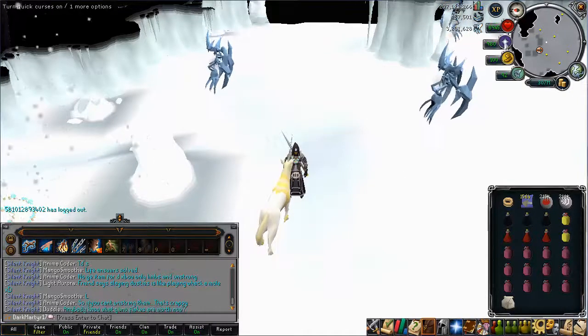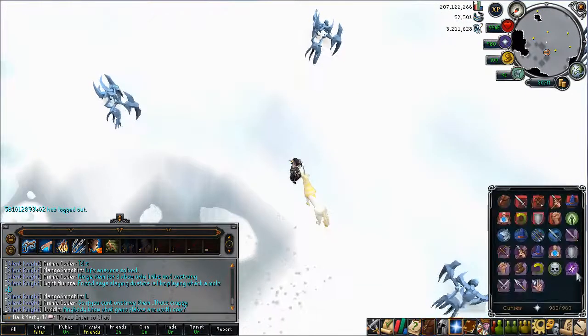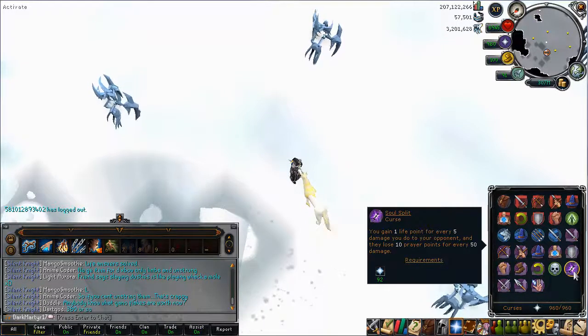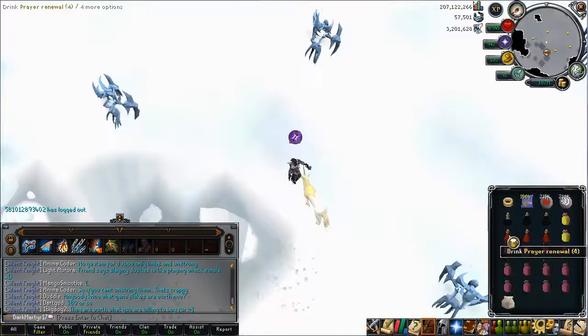The best method for killing these involves using the Soul Split Curse, because the Magic and Range prayers don't prevent enough damage to be really useful, and the attacks don't do enough damage to prevent you Soul Splitting. So I'm just going to overload up, use Prayer Renewal, and go from here.